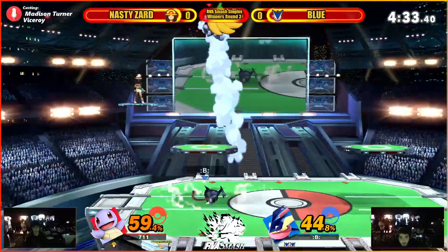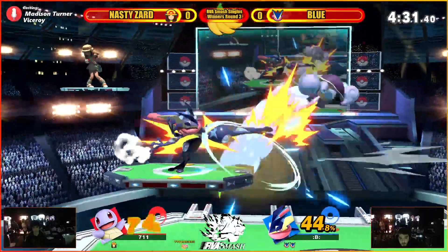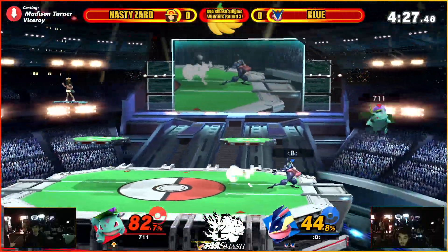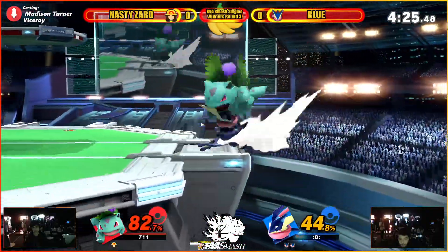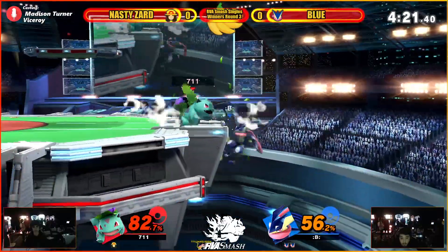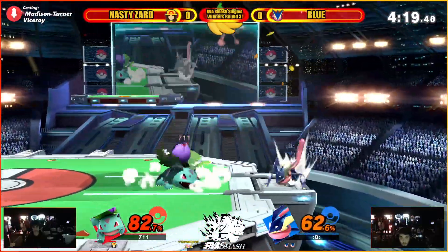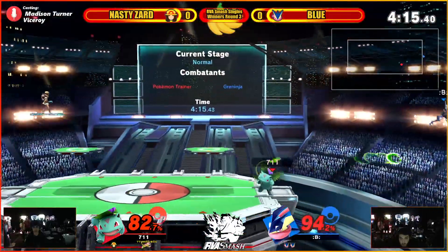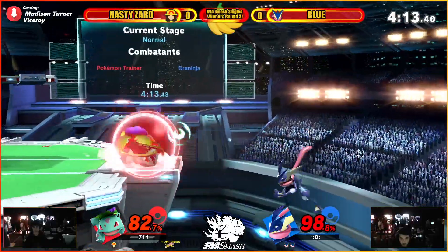Dash check. Going for the drag down? Nope. He goes for the full up air on the first one, then drags it down on the second. Nice. Razor leaves to kind of keep Greninja from getting any kind of... he's trying to go for the down air. Forward air, getting the vine whip — not gonna quite kill. Getting these razor leaves out though.